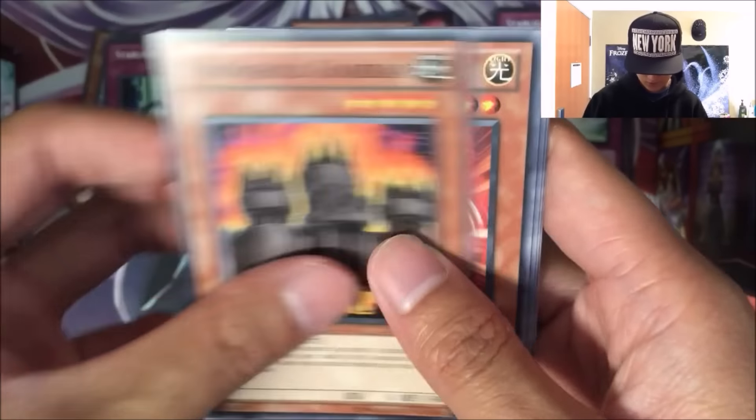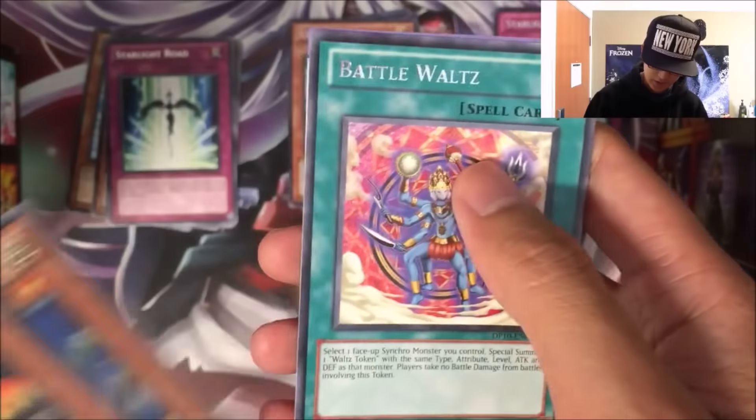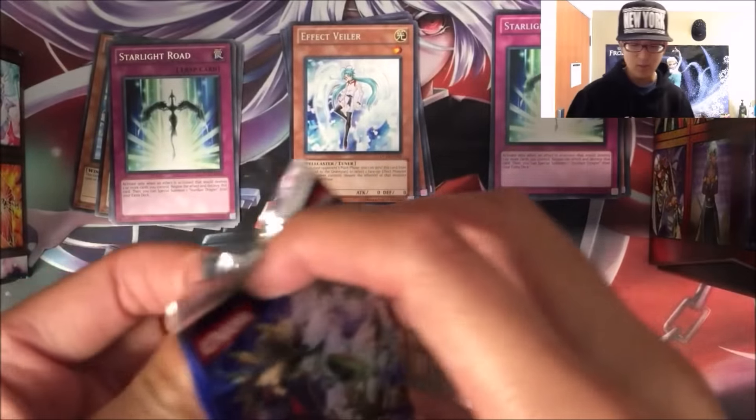All right, Stronghold Guardian, Card Breaker, Dash Warrior, AD Changer, and a Battle Walks for the rare, and that's the last pack of this opening.